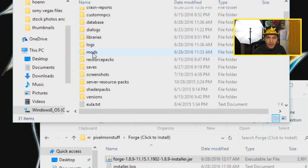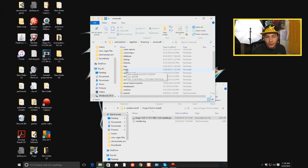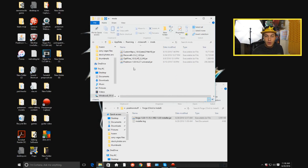You should find a folder here called mods, and if there is not a folder called mods, you need to create a new folder and call it mods exactly like this. Once you click on it, you'll go inside, and if you have mods in here already, you need to get rid of all of those mods and delete them.